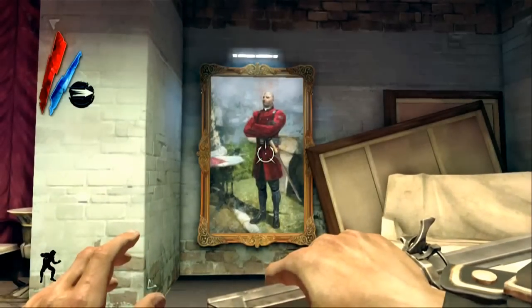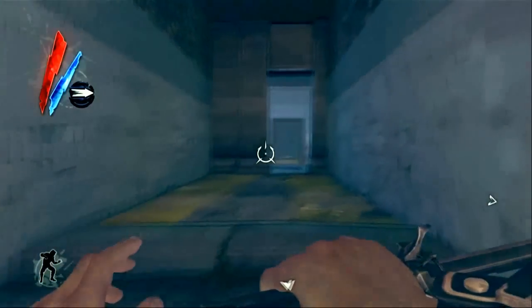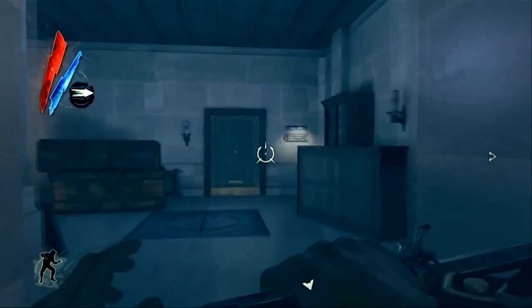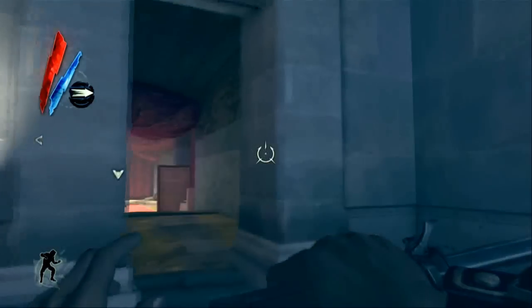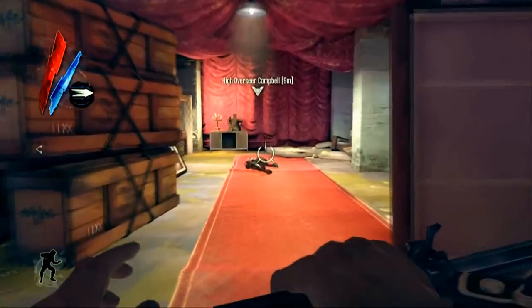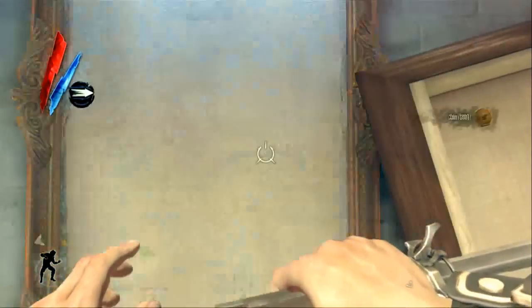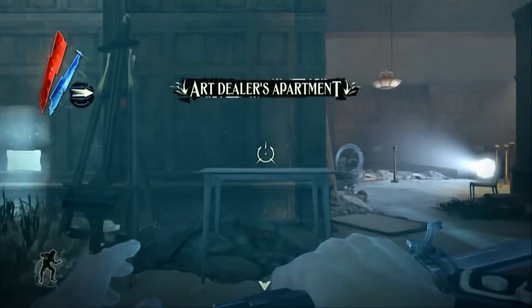The first one is in the High Overseer mission, in High Overseer Campbell's secret room. When you enter the building, there's a little door off to the left — go to that door, it'll lead you downstairs and there's a bust. He's got like a jewel in his eye; you push that, it's a button. It opens the secret room and on the right wall is the painting.